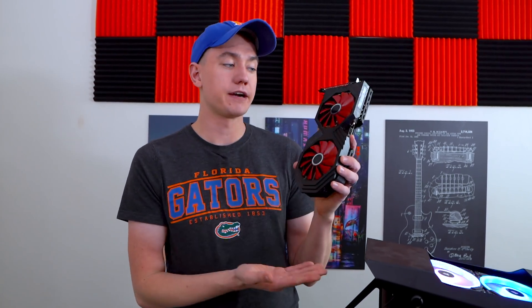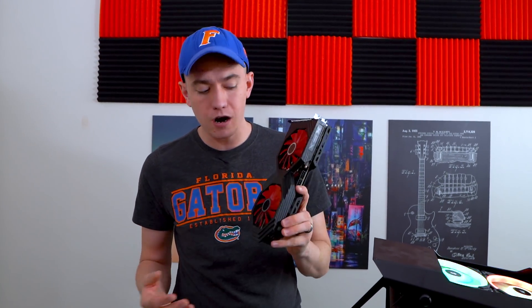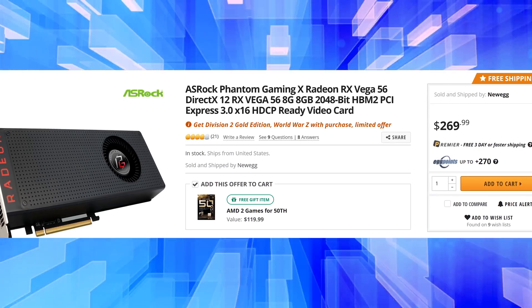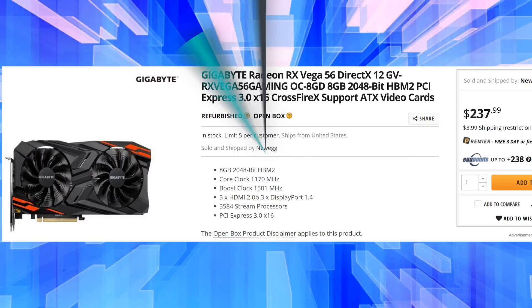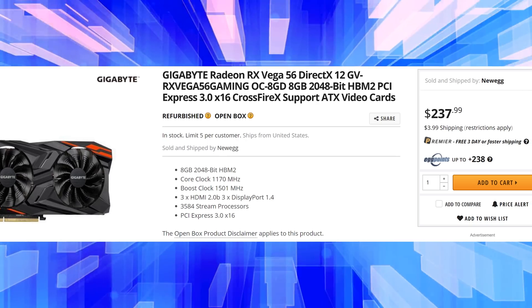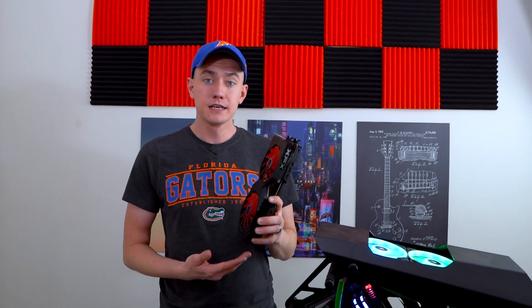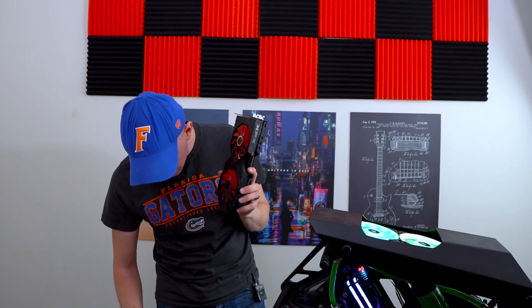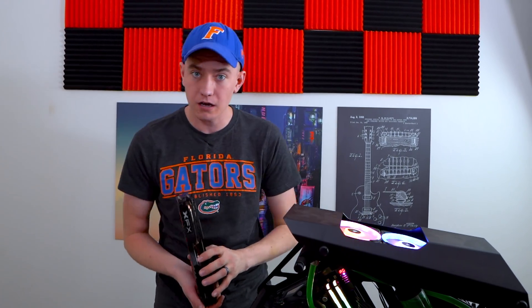When you compare that to the frame rate that you get, all of these cards fall behind when it comes to comparing to the Vega 56 on a price-per-frame basis. If we take all of the average frame rates from every game and divide by the cost of the card, the Vega 56 comes in at $280 right now — which is absolutely phenomenal if you're buying it brand new. If you're buying used, you can get one for around $230 to $250, with a decent open box deal on Newegg right now for $238. That works out to 2.72 frames for every dollar you spend. The GTX 1070 is only 2.29, the 1070 Ti only 2.26 — making it the worst value — and the RTX 2060 is 2.45 frames per dollar.